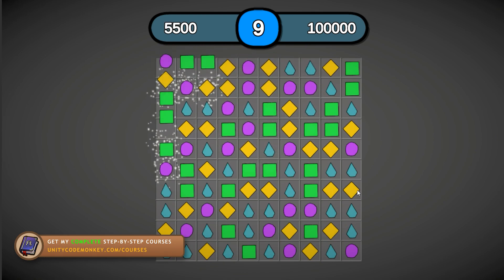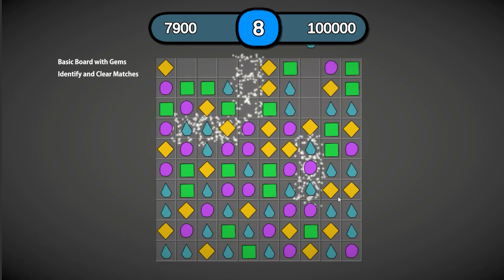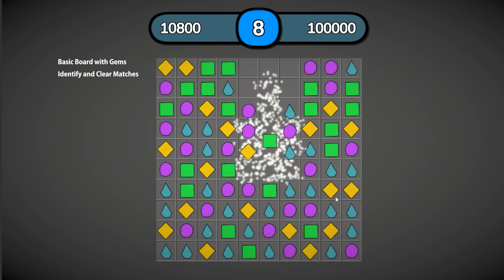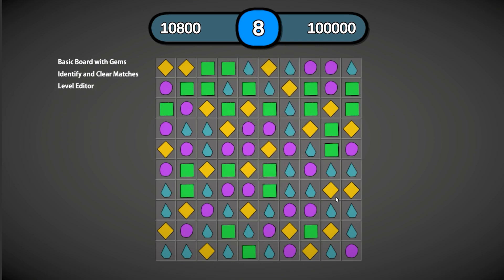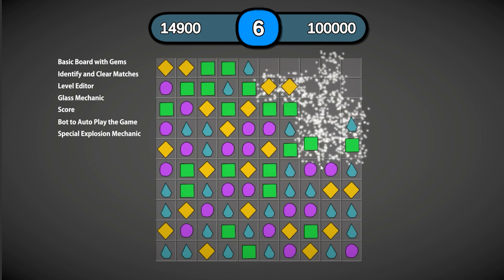With all that, the final game was made. In roughly six hours I made this game completely from scratch: the basic board with gems, the core game design for finding and clearing matches, a robust level editor to manually design levels, a glass mechanic, score implementation, a bot to automatically play through the game, and a special explosion mechanic.